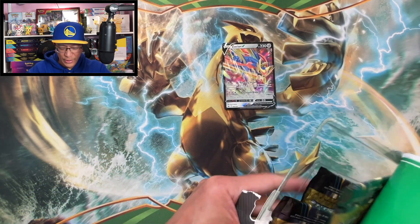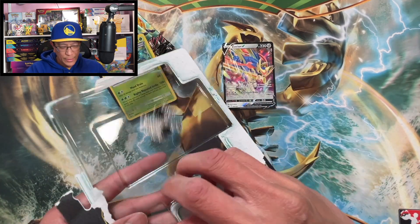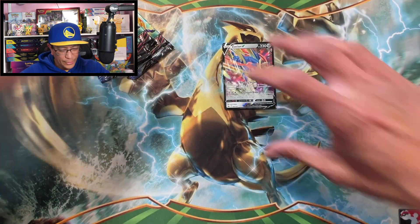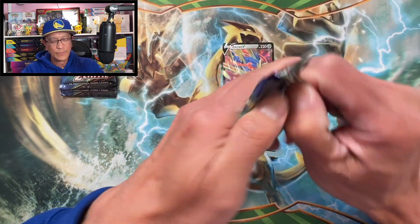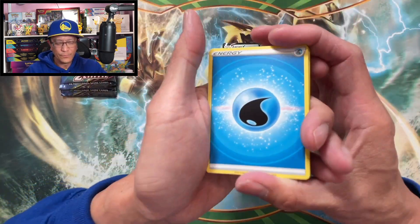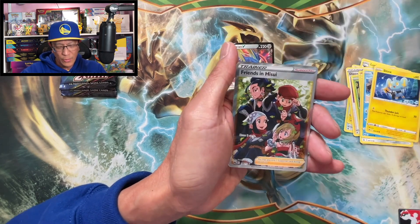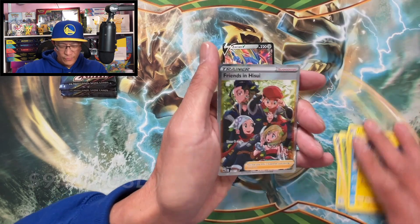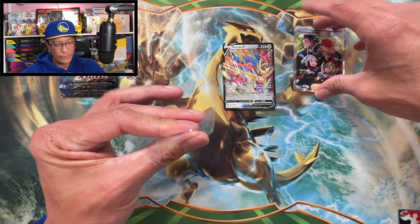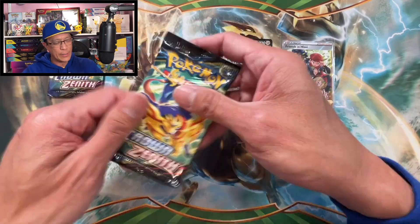Second pin collection blister pack — there's the pin, putting that to the side, and the code card. Let's continue on with the hits. Four to the front — Water Energy, Lost Vacuum, Luxio, Digging Duo, Tangela, Bellsprout, Meowth, Wynaut, Sneasel, Metang — reverse holo — and a Froslass full art trainer card. Nice! I think I pulled that one already but wow, that's a hit!